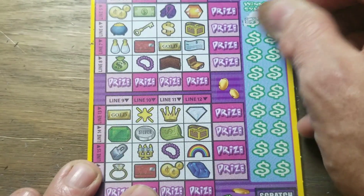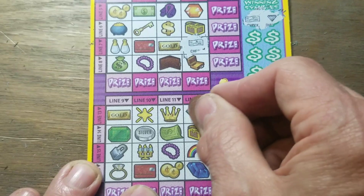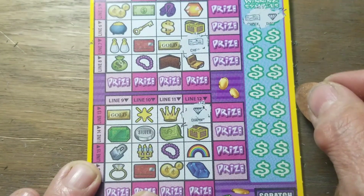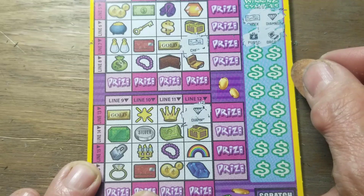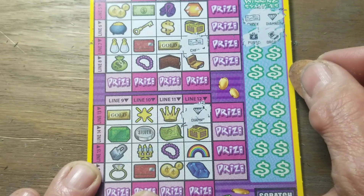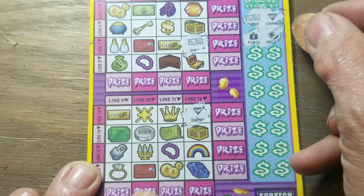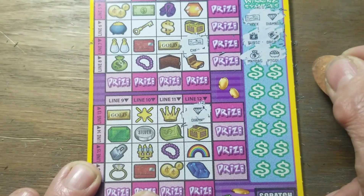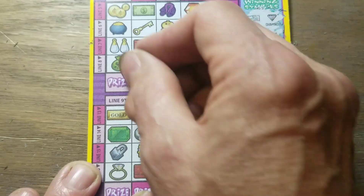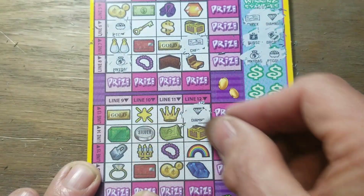On to the next row, let me get this done quicker. Check in diamond - going to go a little faster, so if I miss anything we will know but I will put it on at the end of the video just because it's what happens sometimes. Purse and briefcase. This one's starting out terrible so it'll probably win. Money bag and a pot of gold.